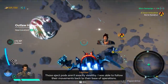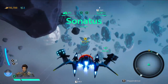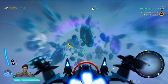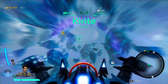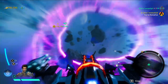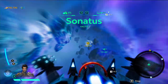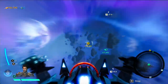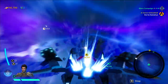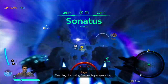The jackpots aren't exactly stealthy — I was able to follow their movements back to their base of operations. We have a new outlaw hideout mission to go blow up, which is kind of cool. There's some stuff in space, but every time I stop I get jumped by outlaws. So far that's just been more fighting — I assume it's like minerals to mine and stuff like that.